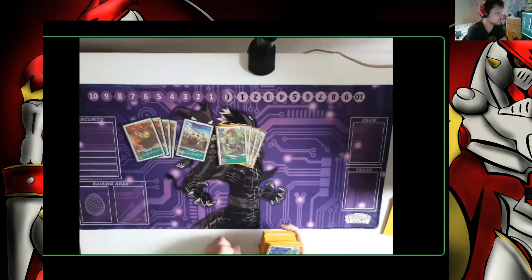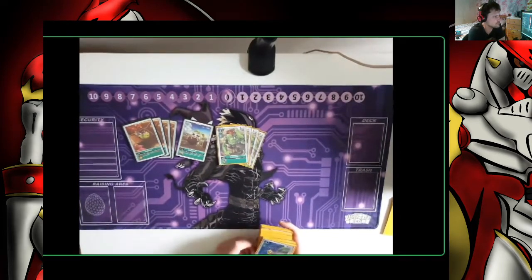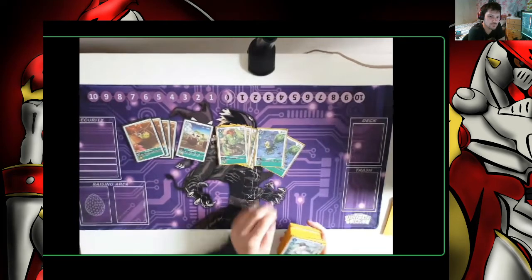We've got Vanillas in Goblimon — everyone loves Goblimon, 2 cost to drop. Two more Vanillas in the Agamons.